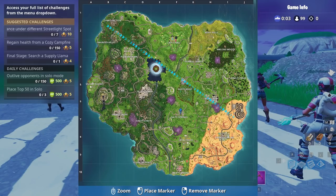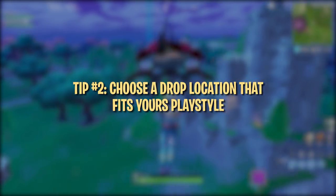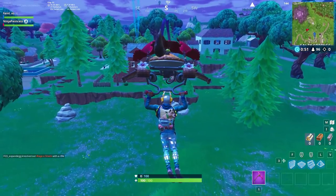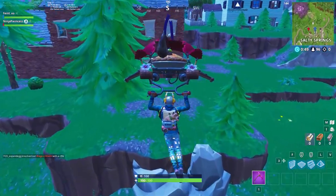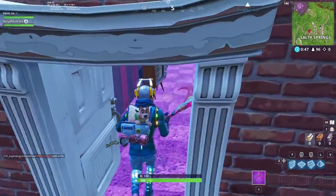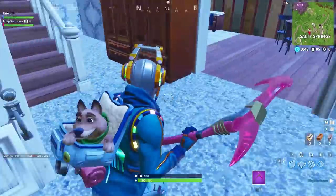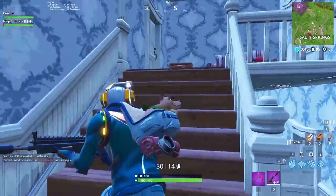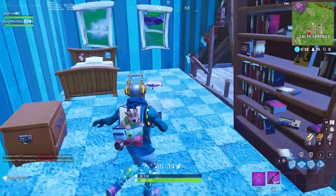This leads us to our next tip: choosing the right drop location. It's important to choose a drop location that fits your playstyle — meaning if you don't like fighting under pressure with minimal weapons and resources, then land somewhere more remote, not a central location like Tilted Towers or Salty Springs. Judging by the Battle Bus' route, you can tell which locations will be the hottest drops every game, and whether to target or avoid those.